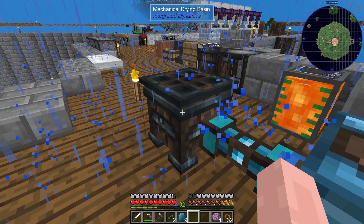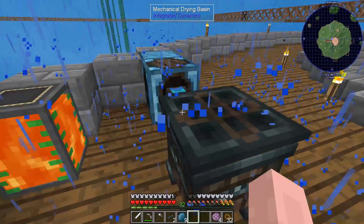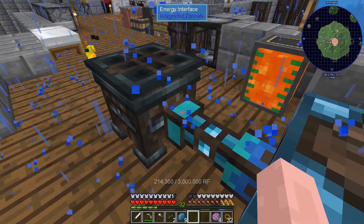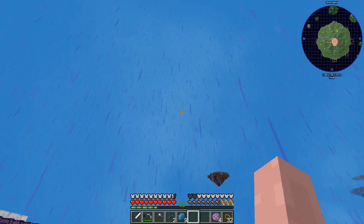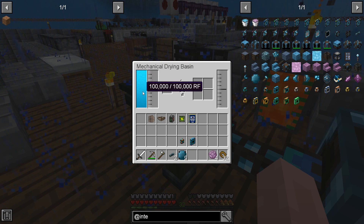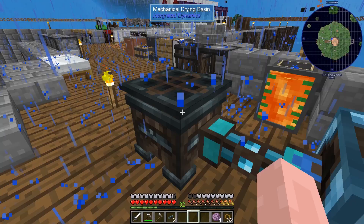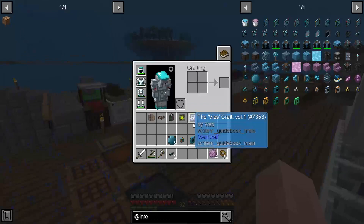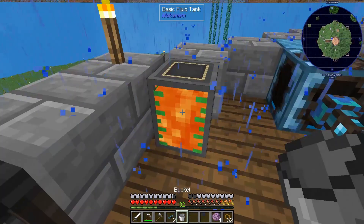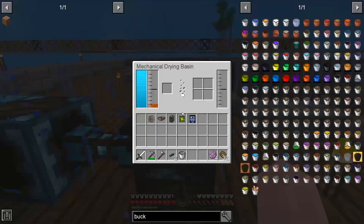My mechanical drying basin now has RF going to it. What I have here is an energy importer connected to the energy battery and it's still holding steady, then the regular energy interface attached to the mechanical drying basin. I apologize for the rain — it's a very rainy world — but once it turns nighttime I'm going to get rid of it. I also realized I didn't even need to make the world energy importer, so everything I did with those crystals was useless. I'm going to take some lava and put it inside the mechanical drying basin.